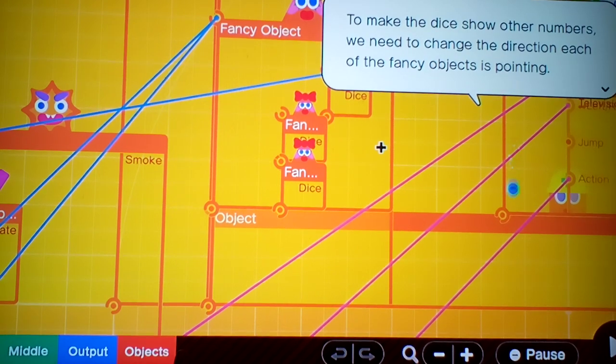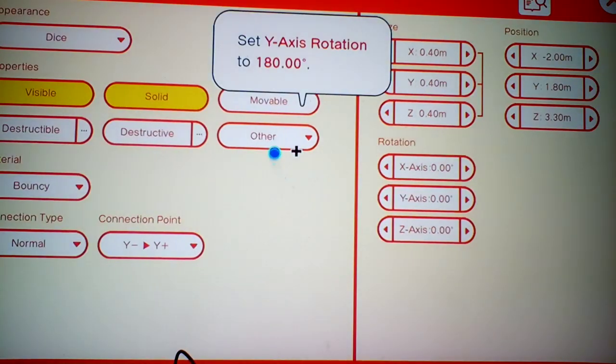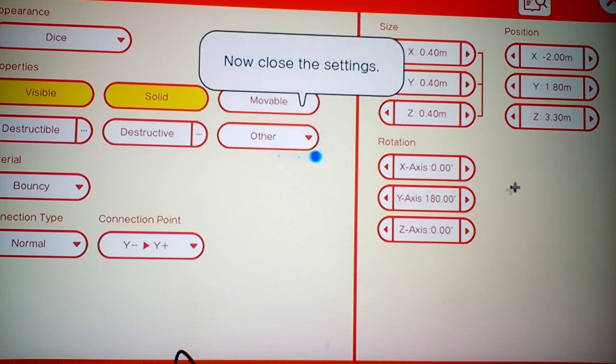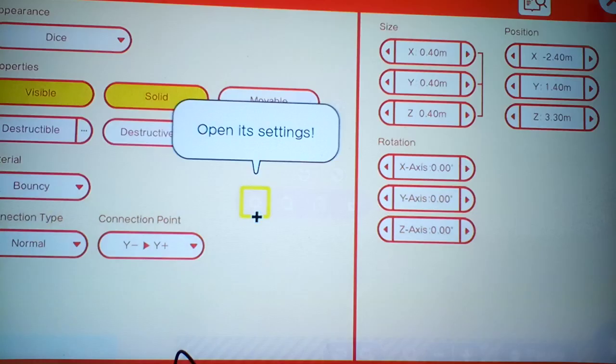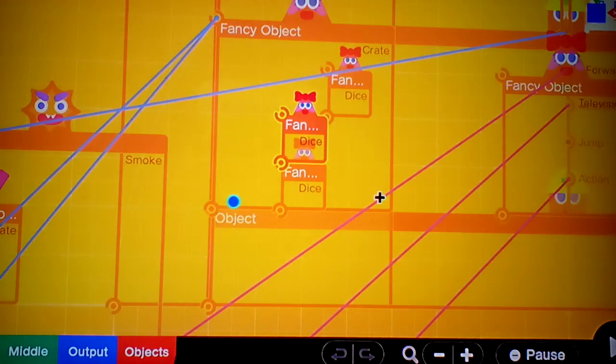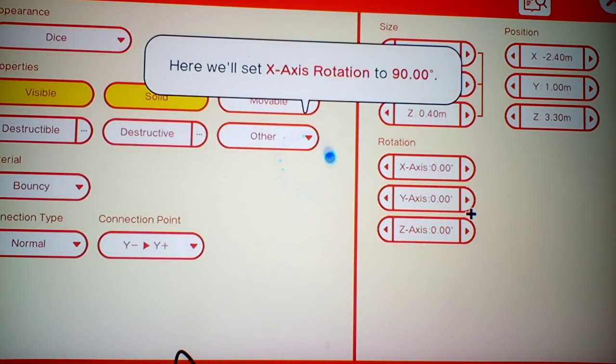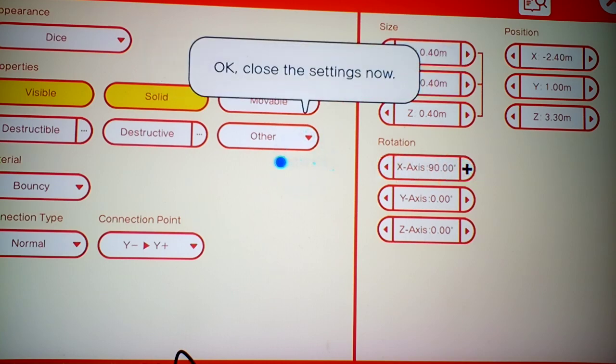To make the dice show other numbers, we need to change the direction each fancy object is pointing. Click this die and go to settings. Set the Y-axis rotation to 180 degrees, then close settings. Now move on to this fancy object and set the Y-axis to 90 degrees, then close. One more fancy object — set the X-axis to 90 degrees, then close.